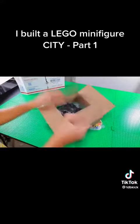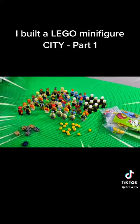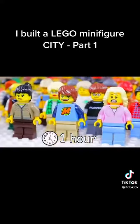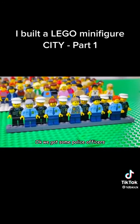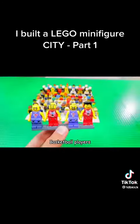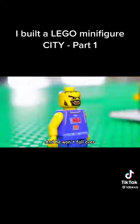Before we begin making our city, we first need to introduce the civilians that will be living here. After an hour of building, we have close to 100 minifigures. We got some police officers, including the dude from Lego City Undercover. Great game. Basketball players. This guy is so cool — I can punch him like a hundred times and he won't fall over.